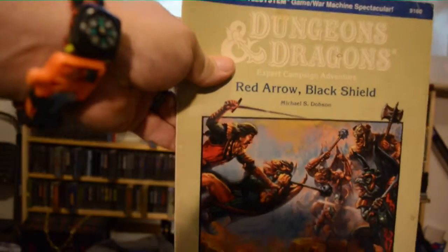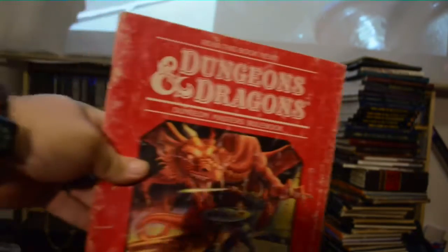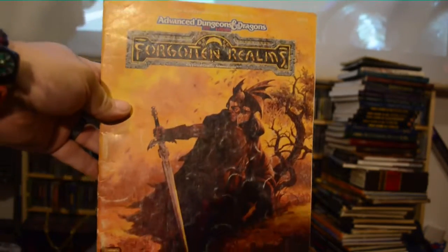Dungeons & Dragons: Red Arrow Black Shield. Death's Ride. There's a creature catalog. Forgotten Realms: Doom of Daggerdale module.